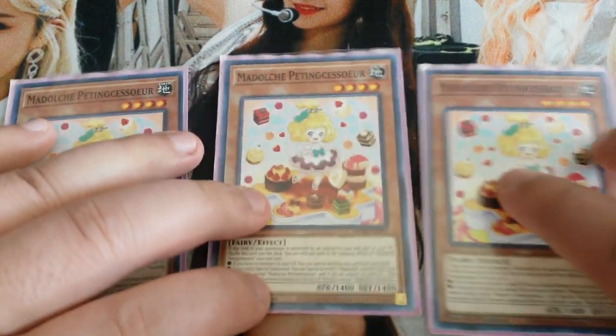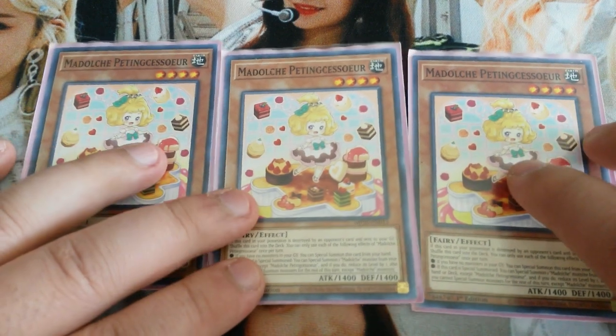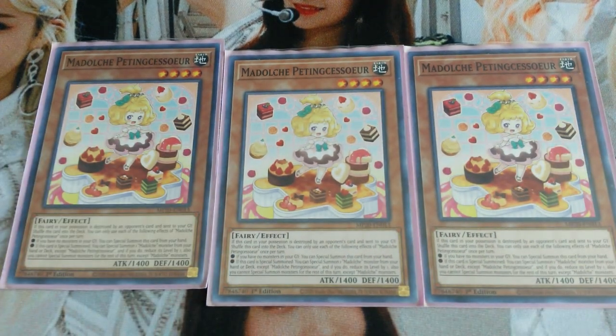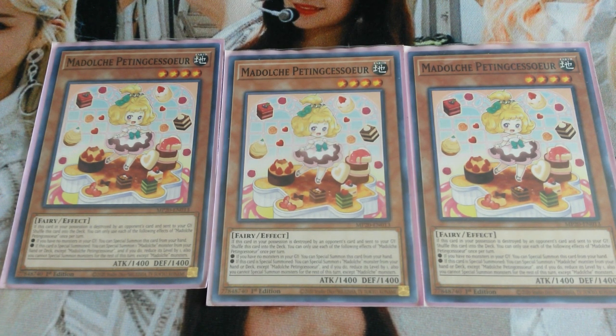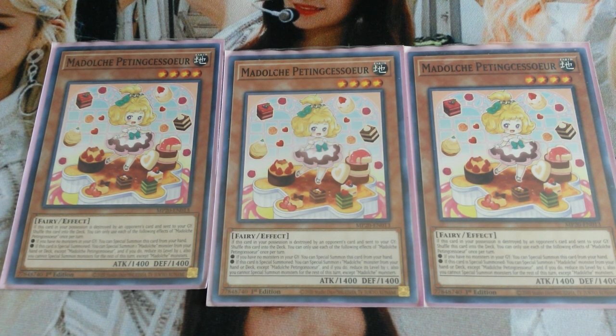Then we have triple Madolche Petting Saussure. Petting Saussure is a really great card — a great extender that helps your plays a lot. If there are no monsters in your graveyard, you can special summon this card from your hand. And when this card is special summoned, you can special summon a Madolche monster from your deck but reduce its level by one. Your main target for this is usually going to be Madolche Puddingcess to go into your rank-four plays.